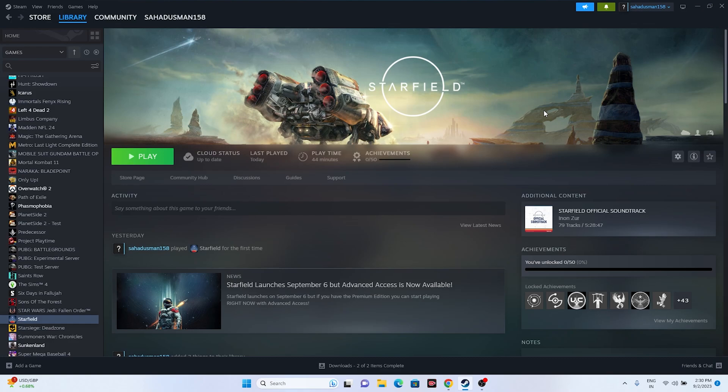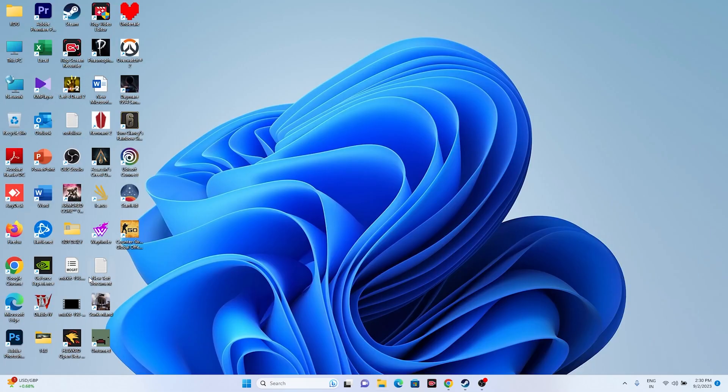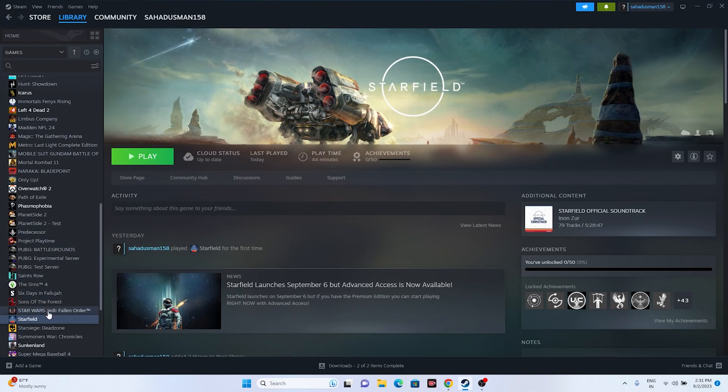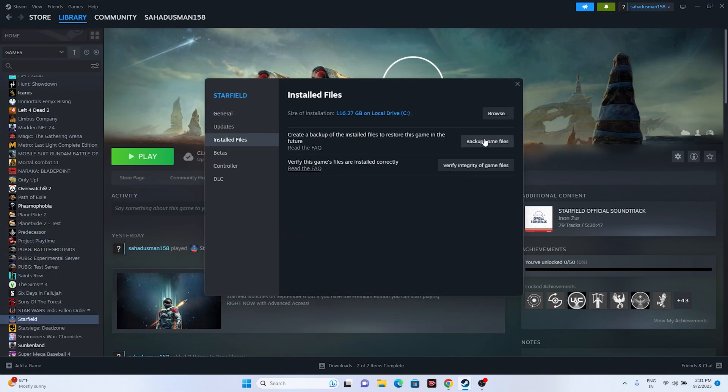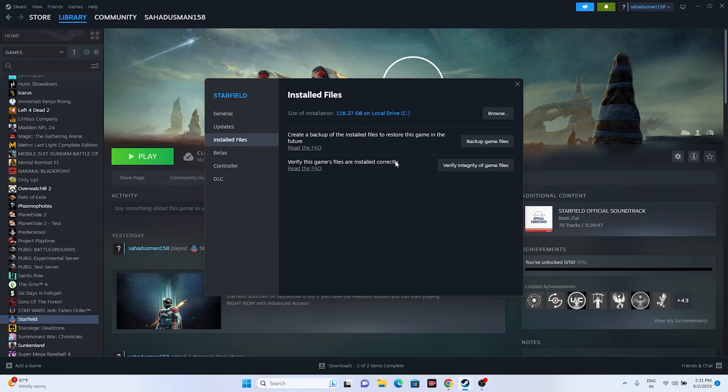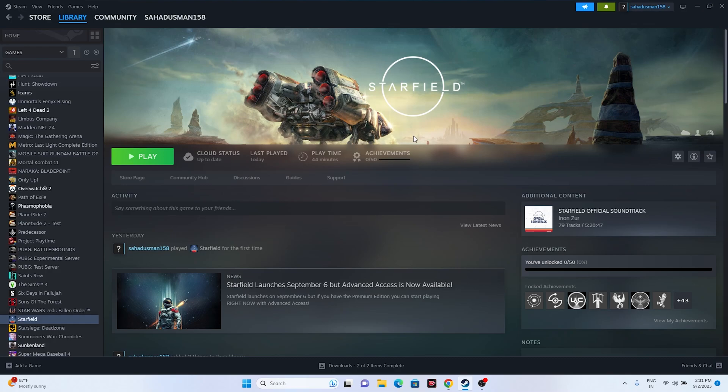The first fix is about where you install the game. If you installed the game to an external SSD, you have to change it and move the game to an internal SSD. Some users who don't have enough space might connect an external SSD and install the game there — that is the issue. Right-click the game, go to Properties, then Local Files, and you'll find an option to change the install location to your internal SSD.